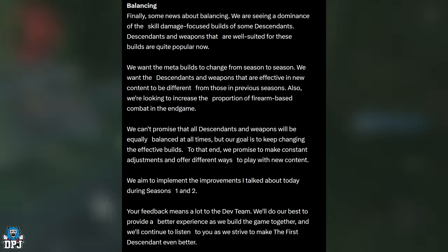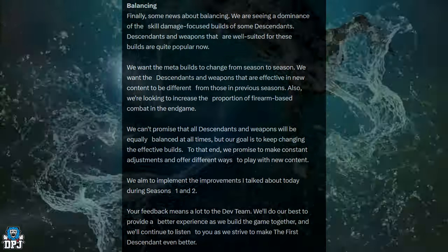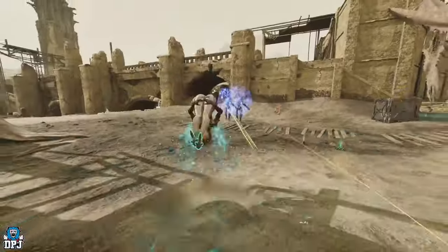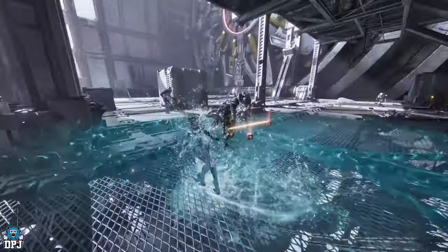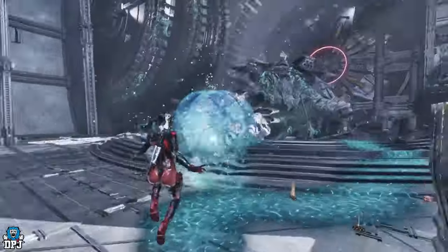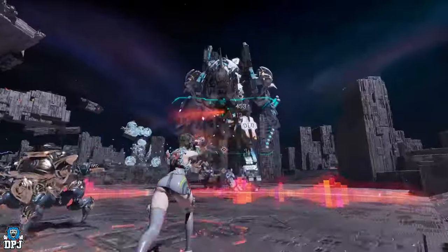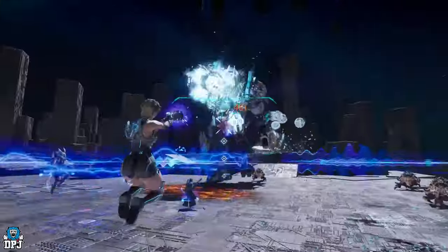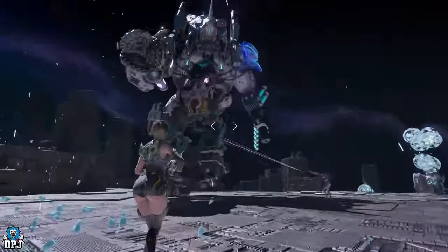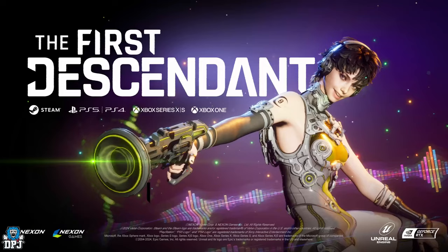We aim to implement these improvements during Season 1 and 2. And that's the end of the patch notes — some incredible changes. The guaranteed drop system I cannot wait for, and buffing and potentially nerfing descendants to change the meta going into new seasons will be crucial for the game moving forward. That is the end of the 1.0.5 patch notes — absolutely massive. If you enjoyed the video, leaving a like really helps out. Subscribe if you want to see more, and hopefully I'll see you in the next one.